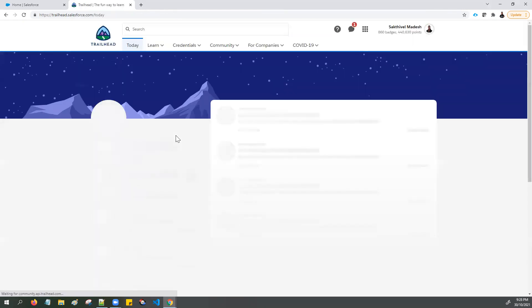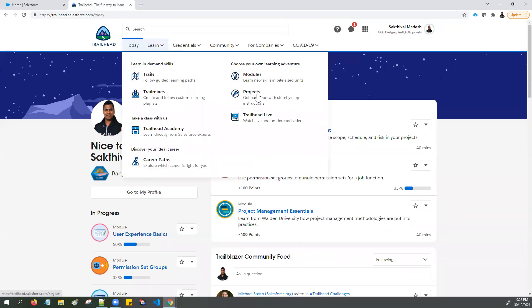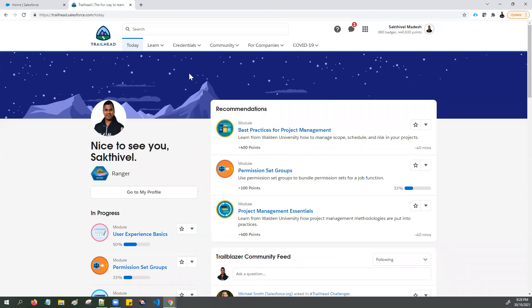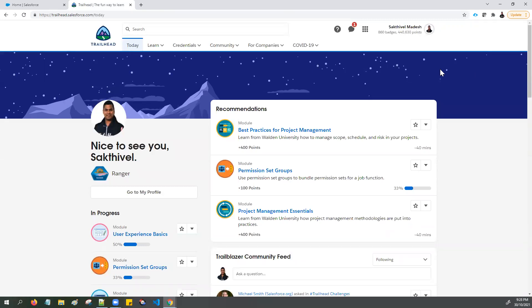This October month, Salesforce usually provides a fun community badge during the Halloween period. To earn this limited edition community badge, complete any Trailhead badge — either any module or any project — from October 21st to October 31st, to earn the limited edition community badge called Trick or Trailhead 7. I already completed one of the Trailhead modules and I received this Trick or Trailhead 7 community badge.